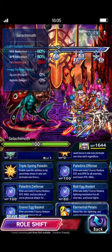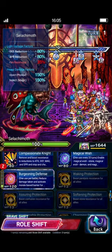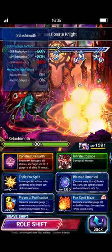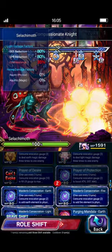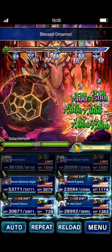To start off, Sylvie is going to put up some mitigations with Elemental Vines, Compassionate Knight for Break Resistance, Helmet Resistance, all that jazz. Burgeoning Defense for the 85% Gen Mit. Tsukiko will do Blessed Omomori, Prayer of Protection, and Purgeon Mandala Fire to set up the Fire Imperil field.